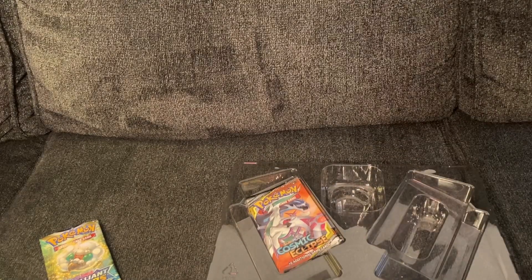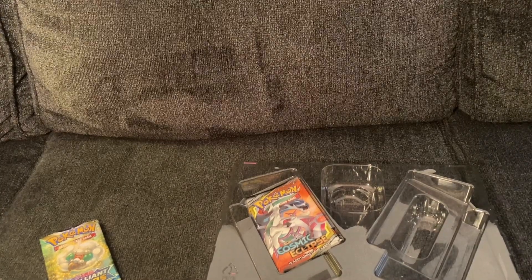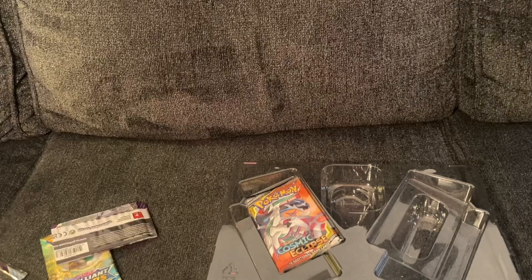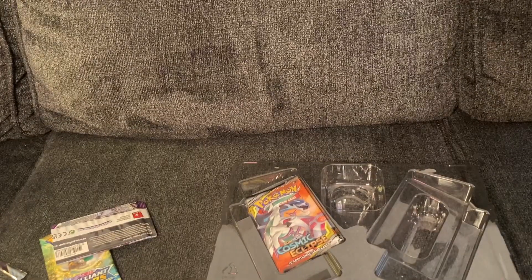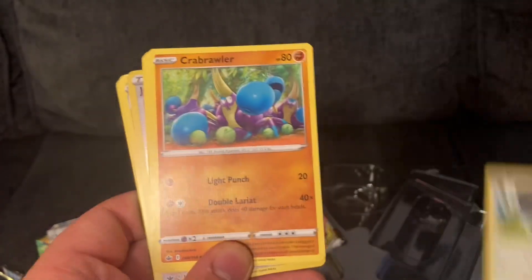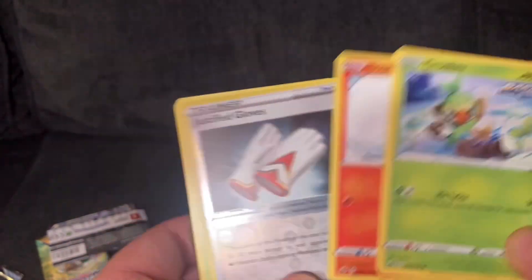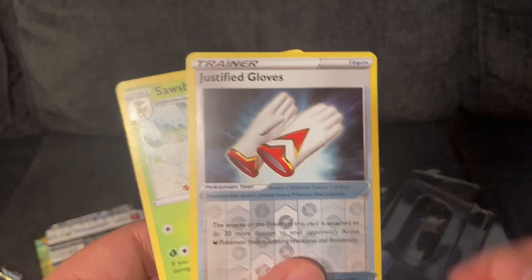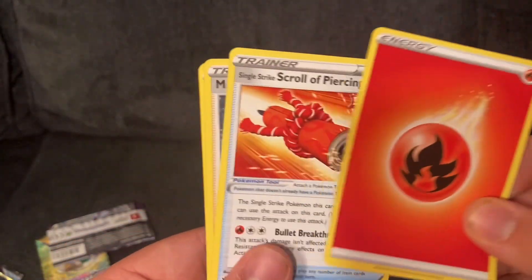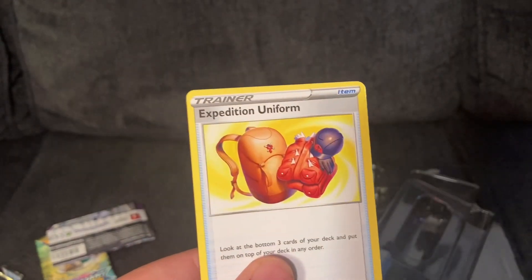The second to last one — the Chilling Reign Articuno, the original Articuno form I think. A Ladyba, a Squawkabilly, Crabrawler, a Grookey, a rapid fire thing, Scorbunny, Justified Gloves, a Sawsbuck, a Fire Energy, Scroll of Piercing, another Melanie, and an Expedition Uniform.